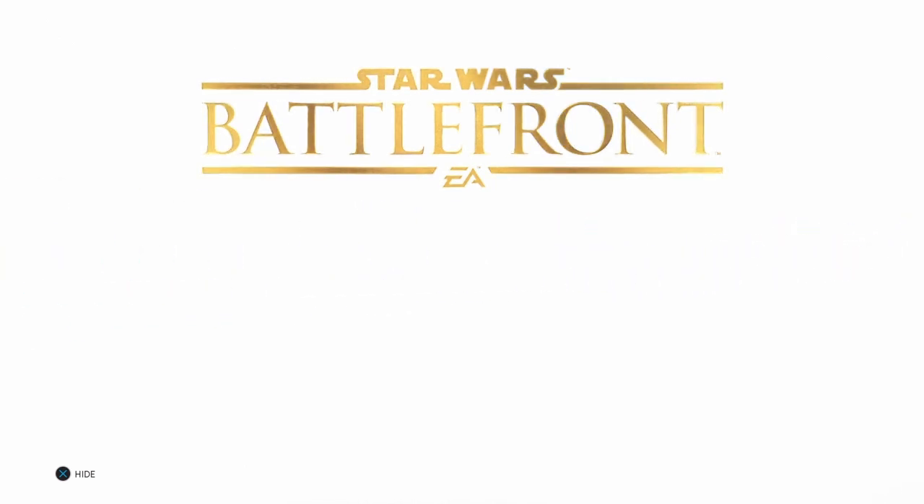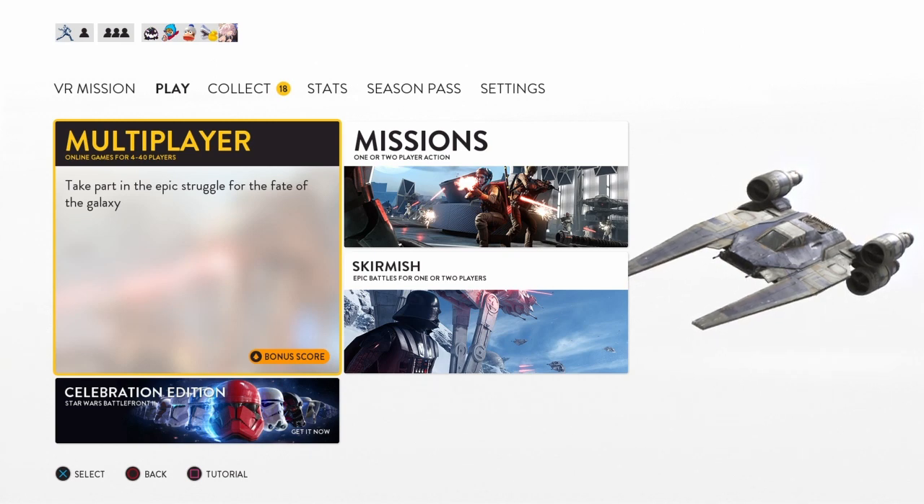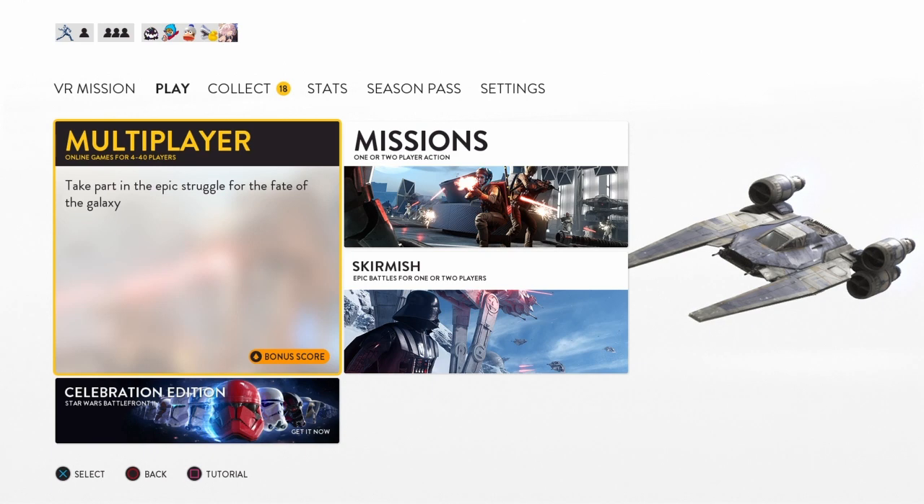I'm going to see how many kills I can get in a skirmish of Fighter Squadron while in first-person mode. Basically, I'm going to see what the pilot sees and be inside the cockpit, not in third-person. I guess this makes it a lot harder, just because you can't really see everybody around you — you can only see what's really in front of you.